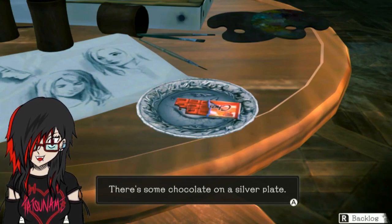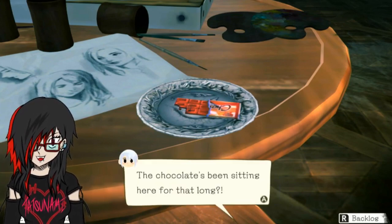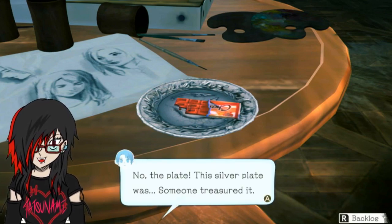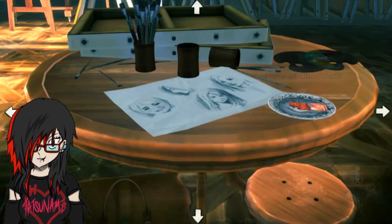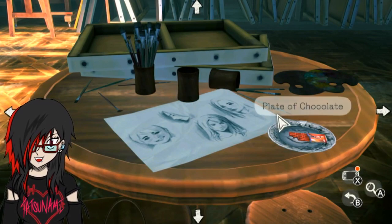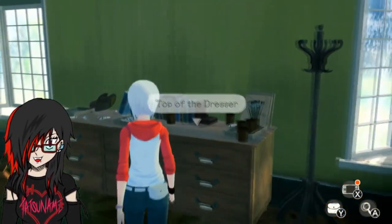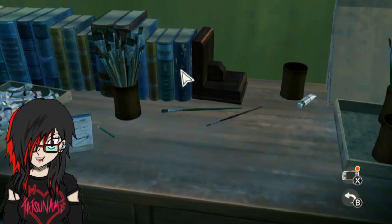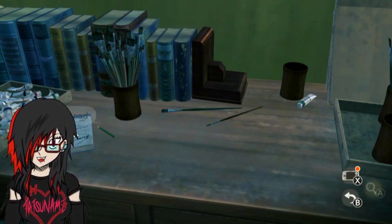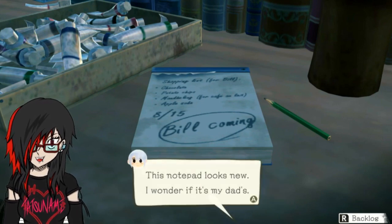I feel like I've seen this before. No, the plate - the silver plate - but someone treasured it. I can't remember. Let's see what about the notepad. This notepad looks new - I wonder if it's my dad's. What's written on it? August 15 - Bill is coming. Who's Bill? No clue. Maybe a friend of my dad's. There's something else written here too - looks like some notes have been jotted down here.